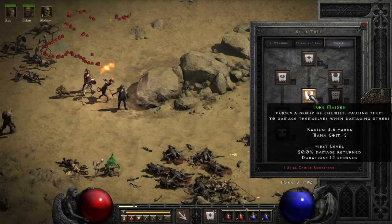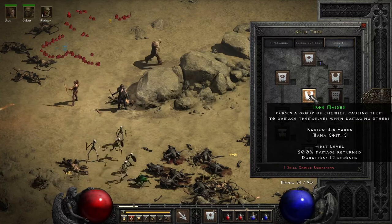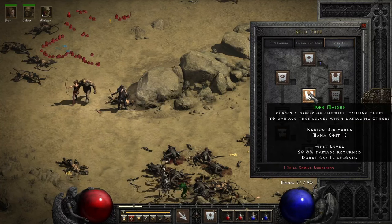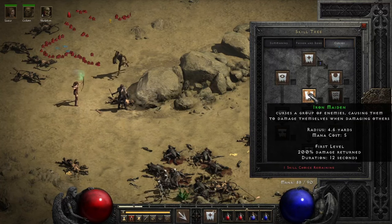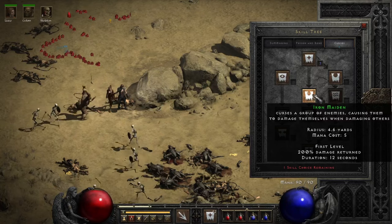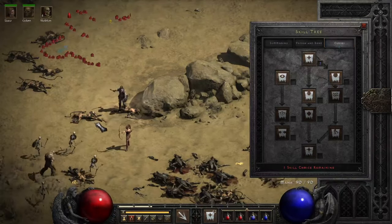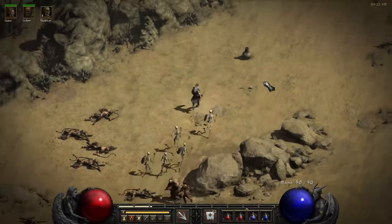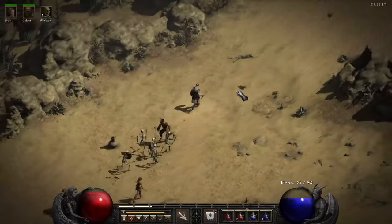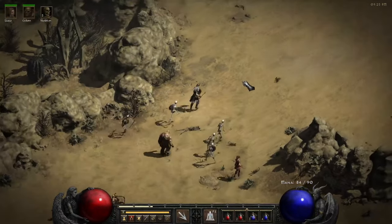Let me check Iron Maiden: curses a group of enemies, causing them to take damage to themselves when damaging others. First level — damage returned is 200 percent. I don't know if I should cast Iron Maiden on Duriel, because it might actually be really good for the fight.